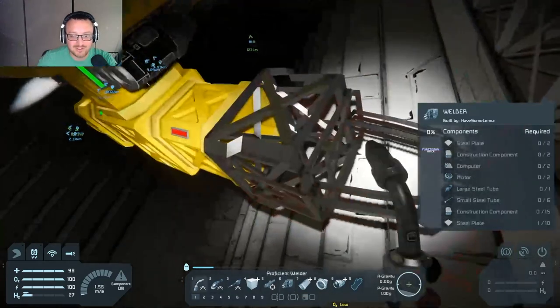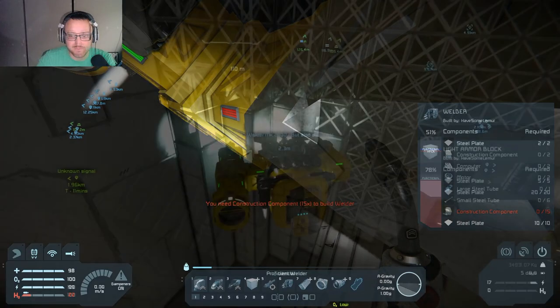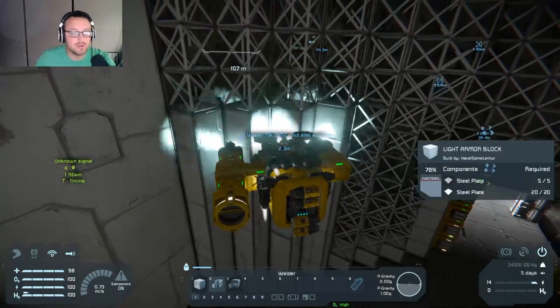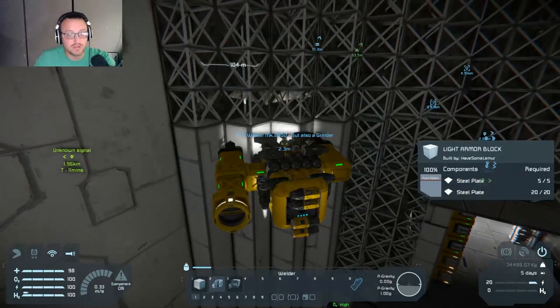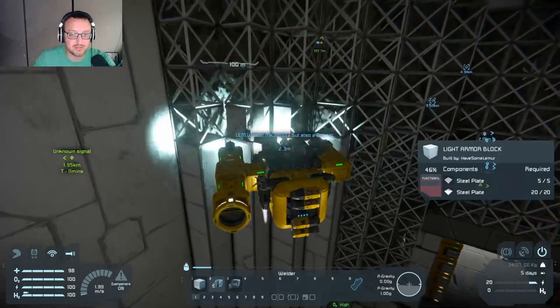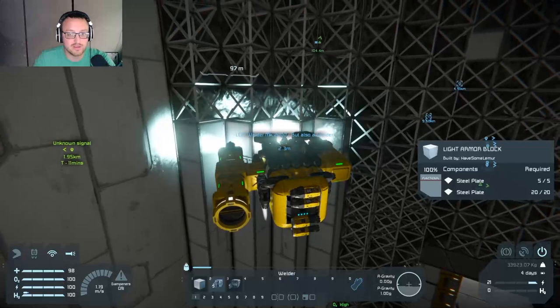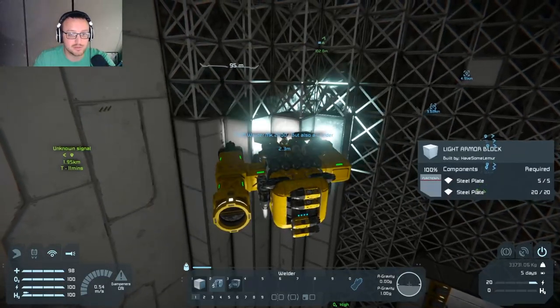There goes the other one. I went to grab my welder piece. Here's the question — lots of work. When we build our spaceship to go up, are we going to try to attach something small to it that's prepared, like a miner or something? So we don't have to build one in space.